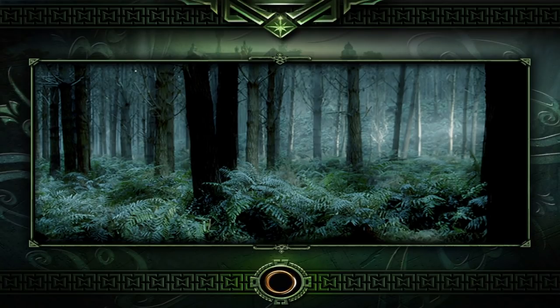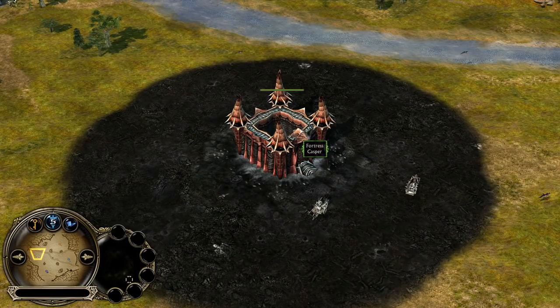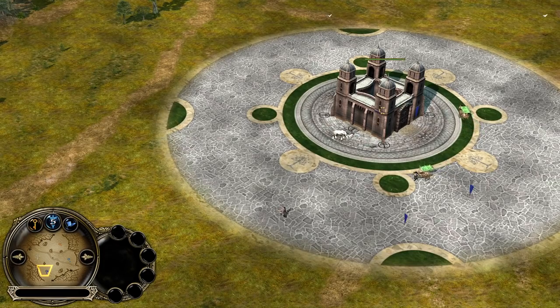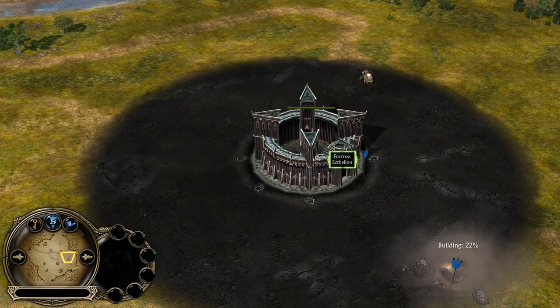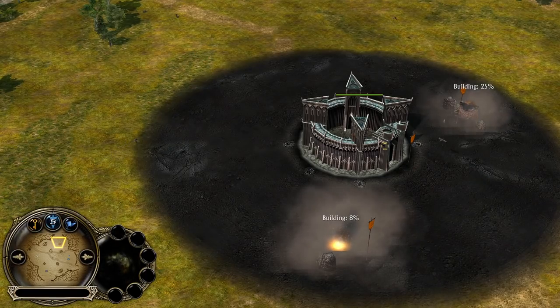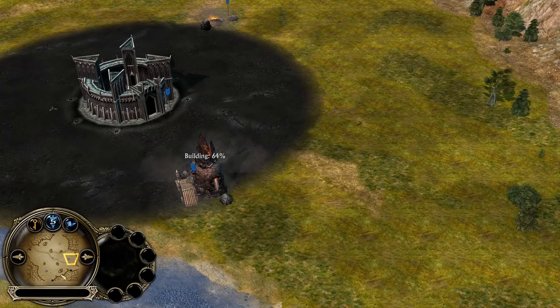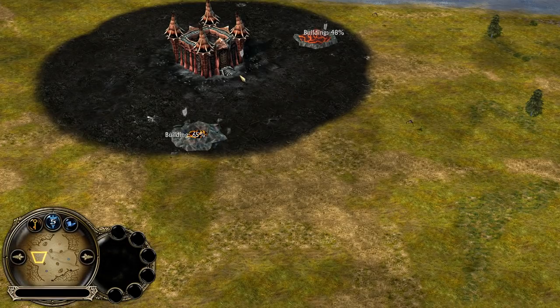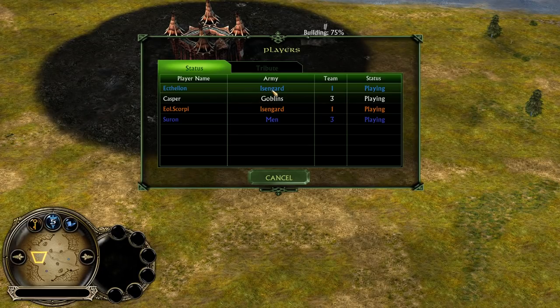The ring is rolling and we are loading into the game in the 2v2 match on patch 1.09 version 2.0. We have the white goblin player Casper at the bottom left side. His ally is the blue Man of the West player Sauron at the bottom right side. They are against the blue Isengard player Actelion at the top right side, and his ally at the top left side is the orange Isengard player Scorpion. So double Isengard against Man of the West and Goblins, and the host of this game is the Isengard player Actelion.